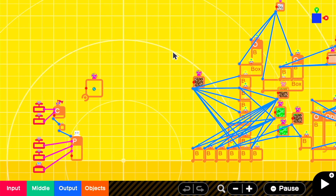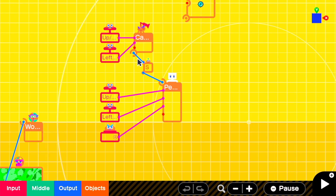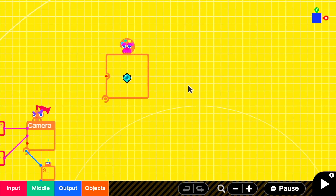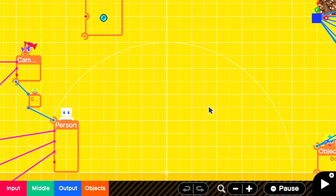We started out with this basic first person setup where the camera is attached to an object over the person's head. Everything is set to invisible. And the first thing we're going to do is add an object to give this pearl a physical form.